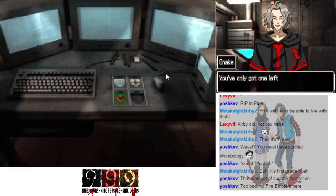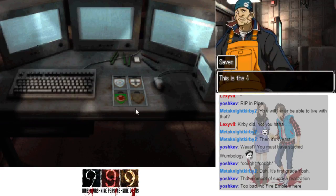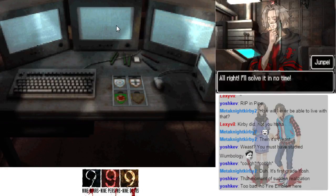Excellent work, Junpei — you've only got one left, you can see the light at the end of the tunnel. Let's see what happens when I put the emblem from the coffin in the indentation. This is the fourth one — this puzzle looks a lot like the last couple. I think this is probably the last one. Once we solve this, I'm sure something will happen. I'll solve it in no time.